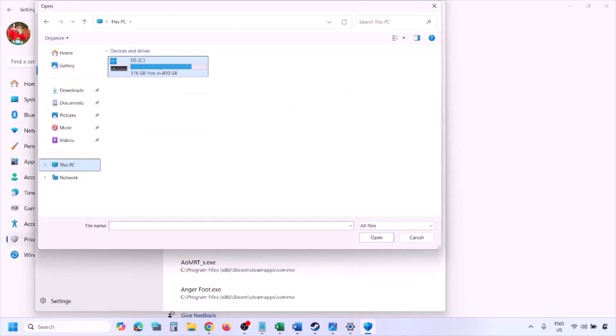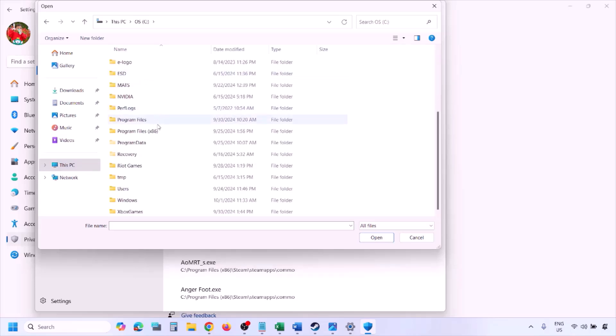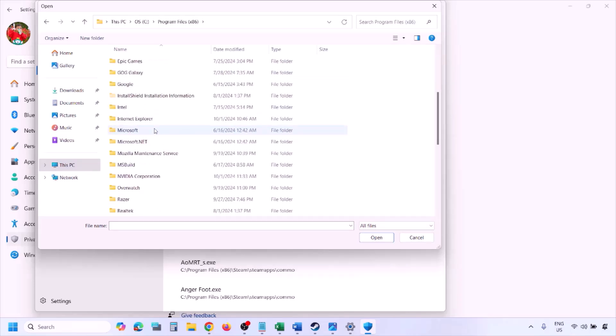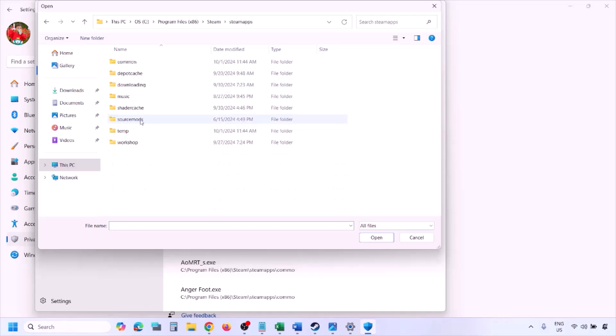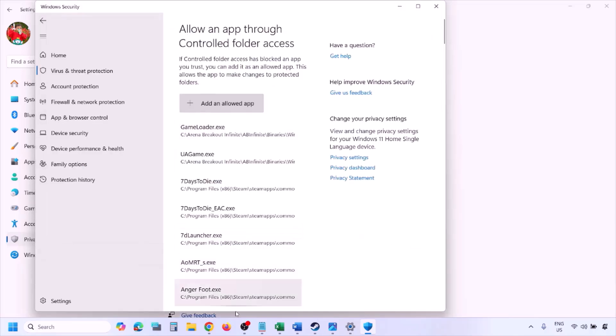Go to the game installation folder — open your drive, open Program Files (x86), open the Steam folder, open SteamApps, open the Common folder, then open the game folder and select the game exe file. There may be one or two exe files; add the game exe file, click Open, and once the game is added, launch the game and check.